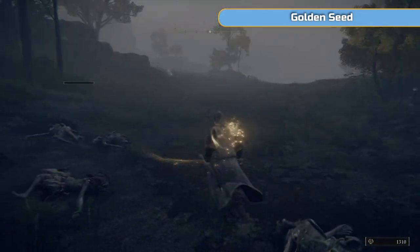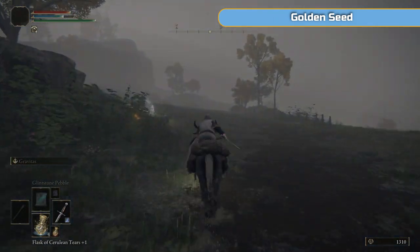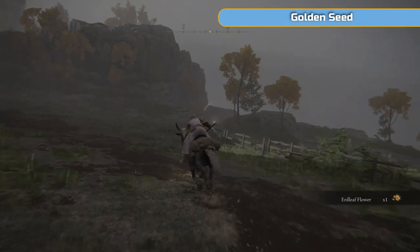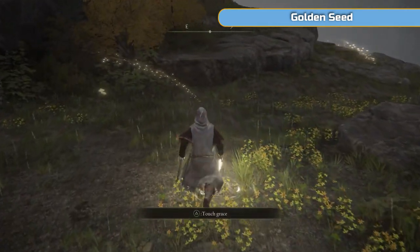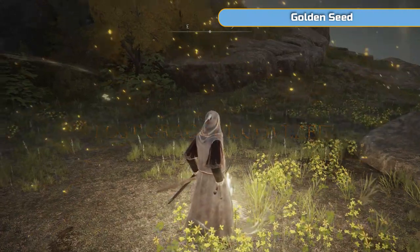I'm going to kill these and then go right to the south point. I'm still following the road. You'll pass this ghost - you can speak to those, they just kind of point and say things. Eventually you're going to get to this grace point and you'll be just to the west of the castle, and that's where we're about to go.